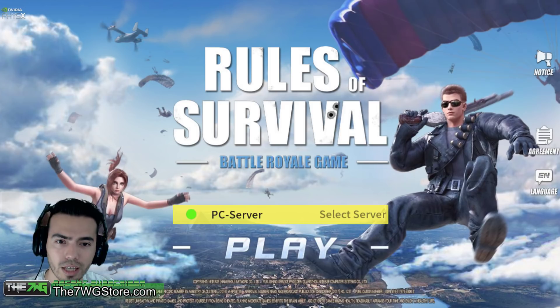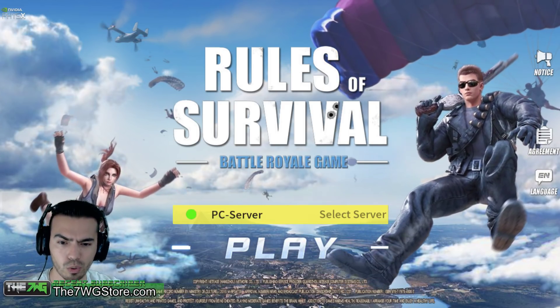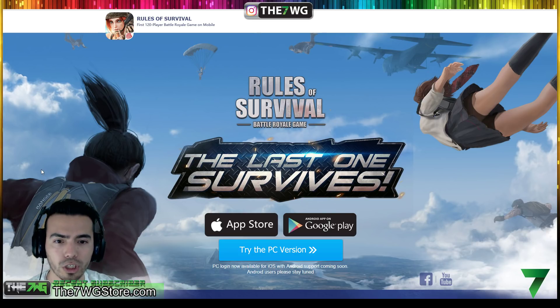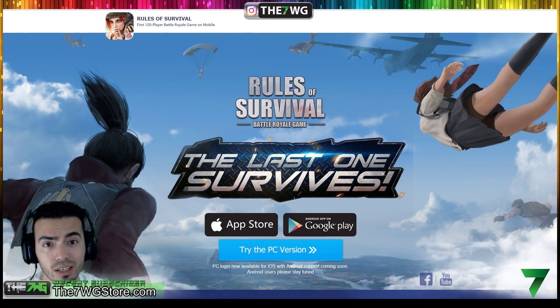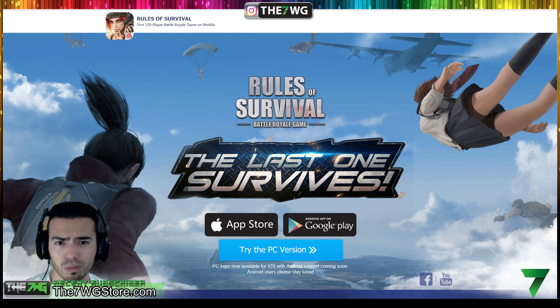Let me go ahead and show you what you're going to be seeing. That's what the website rulesofsurvivalgame.com looks like. Once you're in there, make sure you're on your PC, then go ahead and click 'Try the PC Version.' As soon as you click that, it's going to start downloading the game for you.